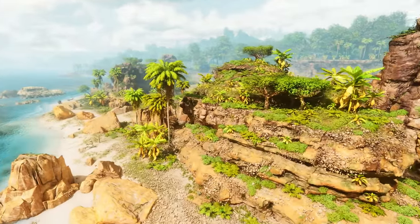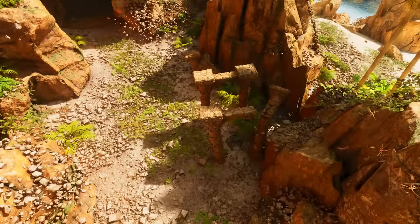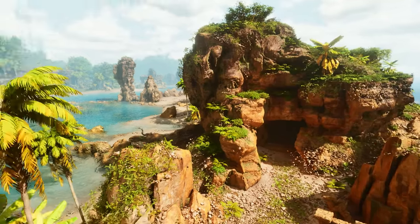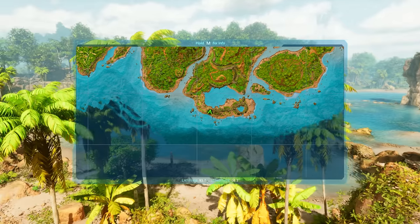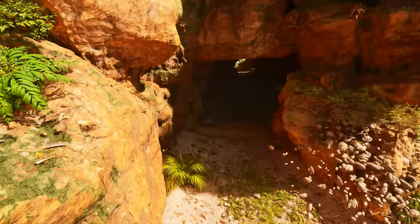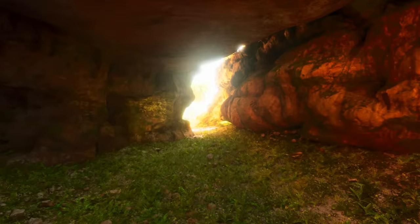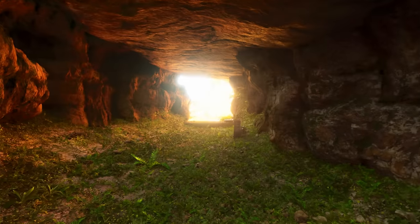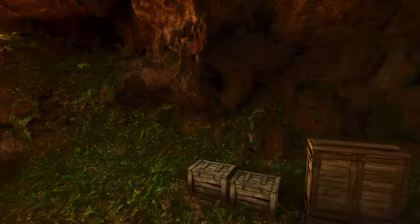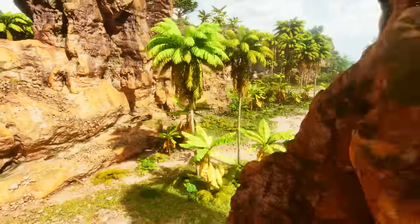There are tons of good resources here, and one of the best things about this base location is right here there's an explorer note. So if you spawn here, grab the explorer note, you can get massively boosted experience and run all along here gathering stuff. And then if you go right here, there's a cave, and inside the cave is a pre-built structure that basically gives you an entire house. All you've got to do is put down three foundations there and two foundations here, and you've got an entire house ready to go.